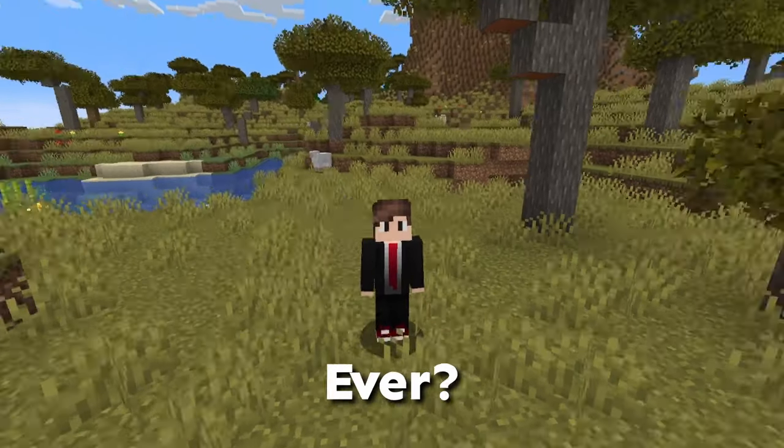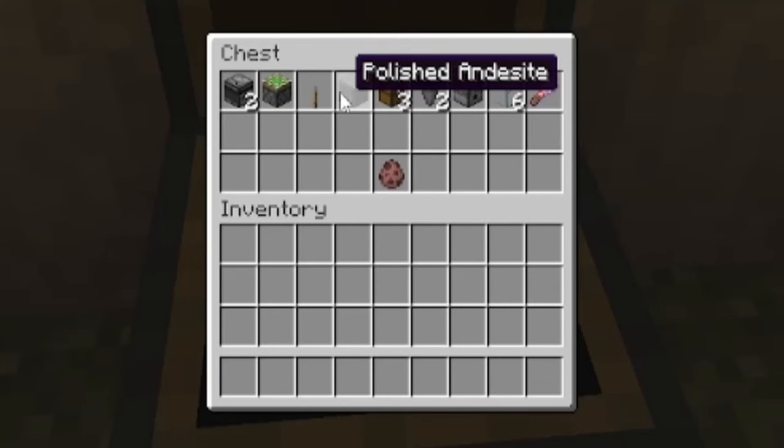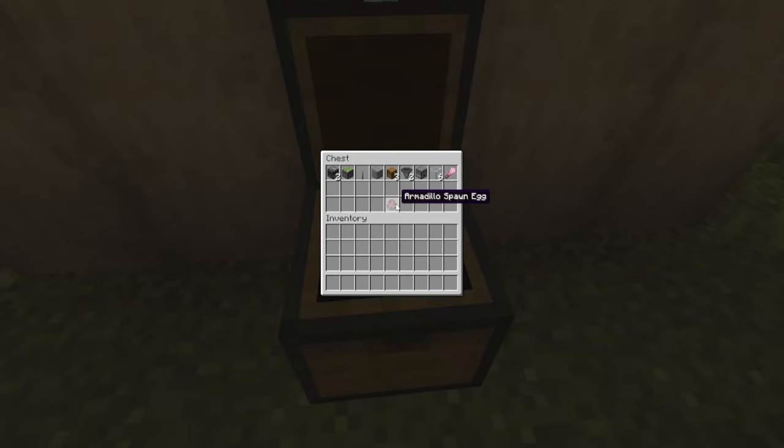Did I just make the most pointless farm ever? To make this farm you're going to need two observers, a sticky piston, a lever, a building block of your choice, three chests, two hoppers, one dispenser, six pieces of glass, and a bunch of enchanted brushes. Also don't forget your armadillo.